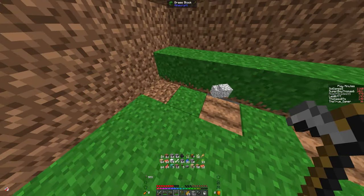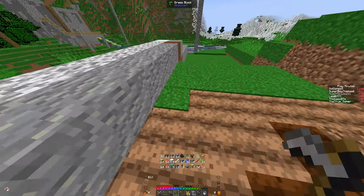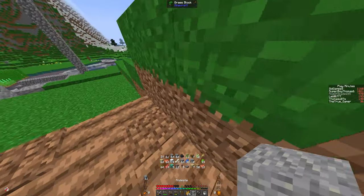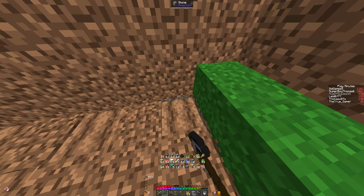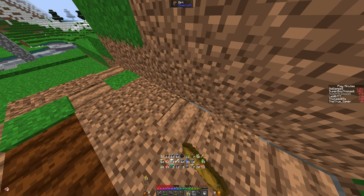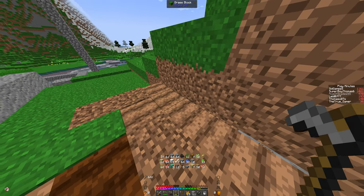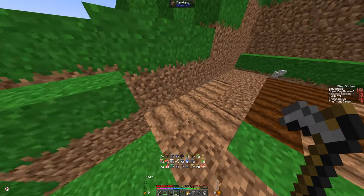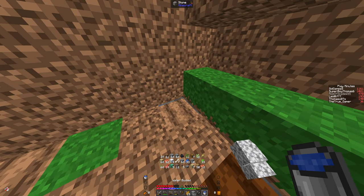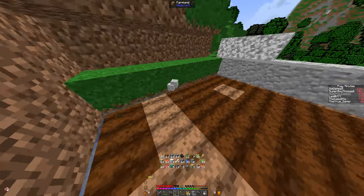Let's use the hoe. We need to check — oh wait, there's water here already, that water source. I hope I can get away with making just one single water source. I'll do it like this. Did I break that? Yes I did. And now we can put water here.